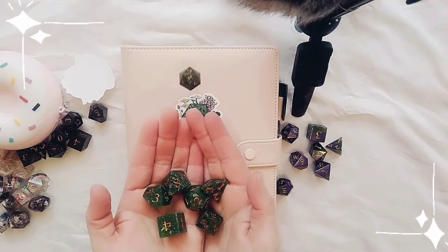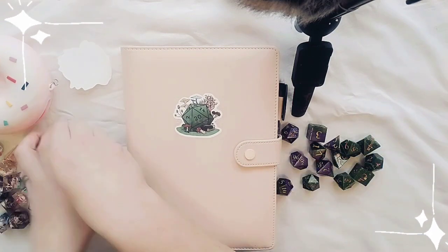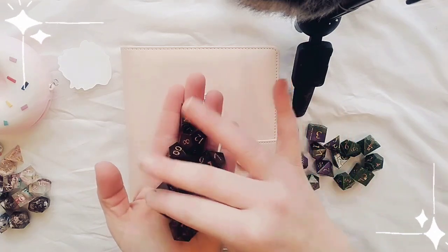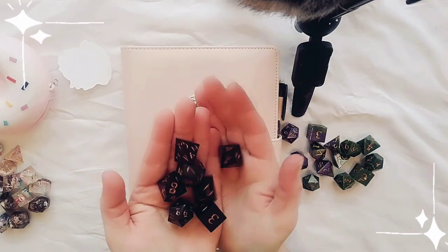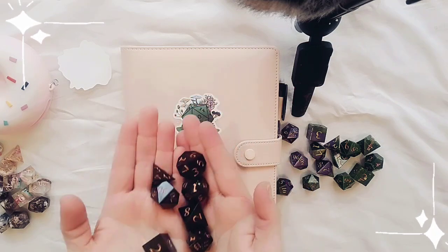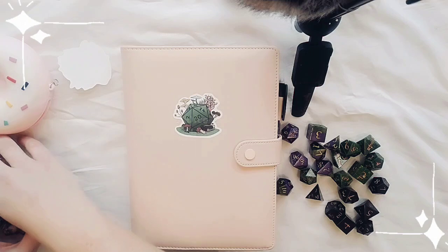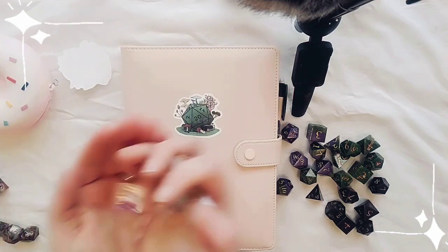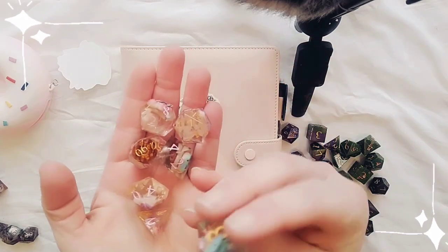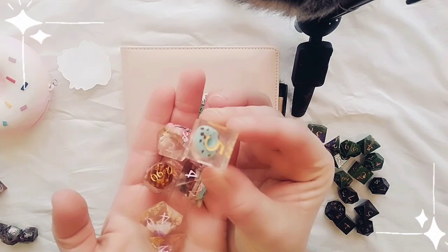I have these — what I call my dark academia dice. They're black with just an ever so slight hint of a brass shimmer within them, and you kind of have to see them under a certain light. They have brass numbering in them.